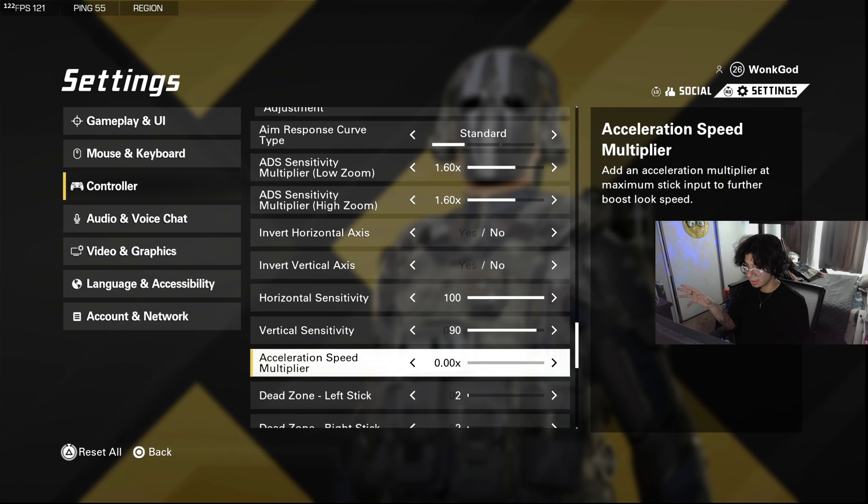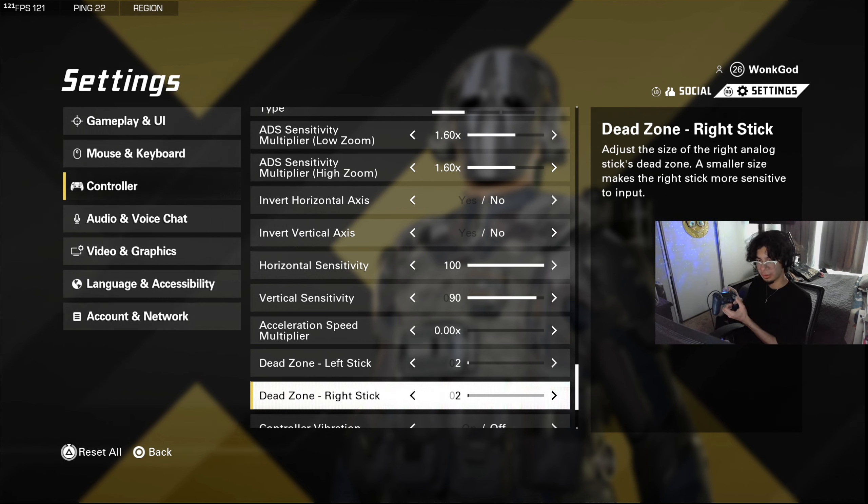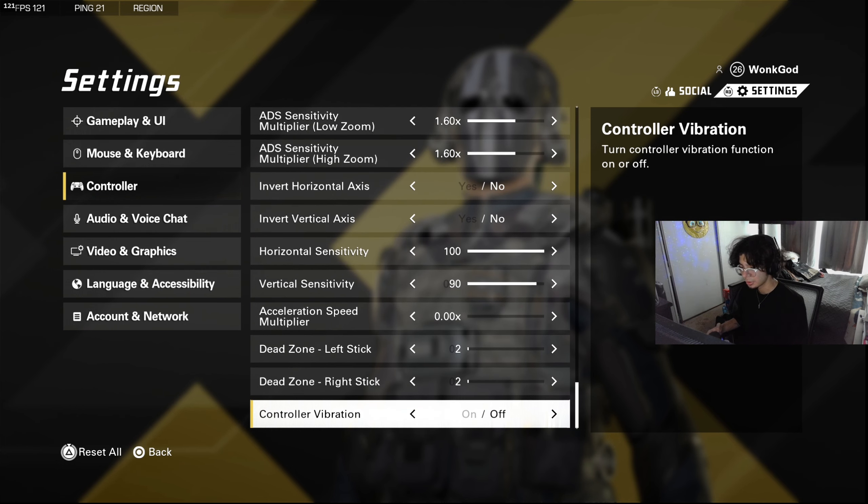Acceleration speed I didn't touch — don't recommend changing it from default. Dead zones are very important; they make the game feel a lot more snappy and responsive. Don't put them too low or you could get stick drift. Basically, dead zone is the amount you have to push your stick for the game to count it as an input — higher dead zones mean you have to push more, so keep them lowered.